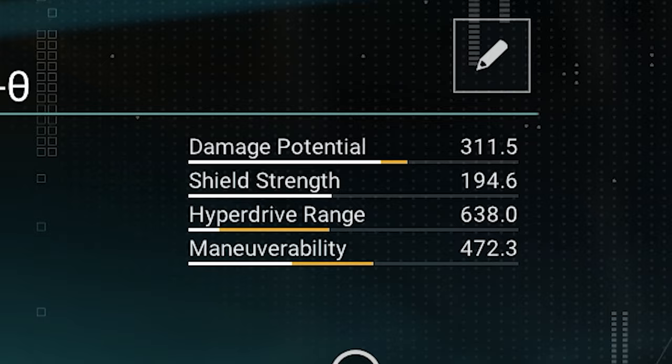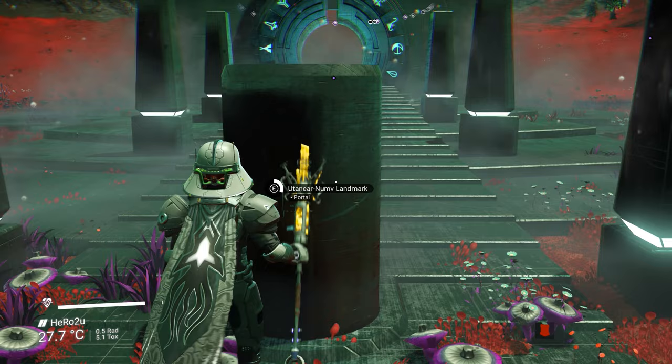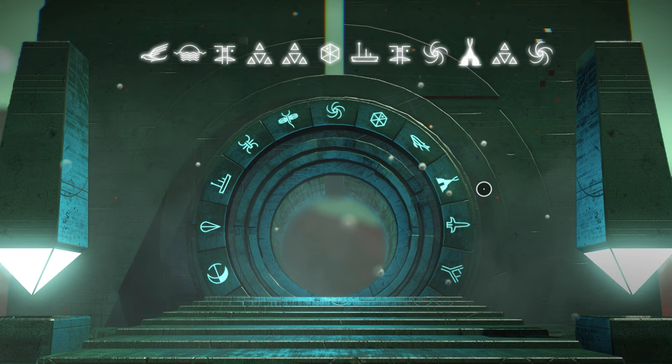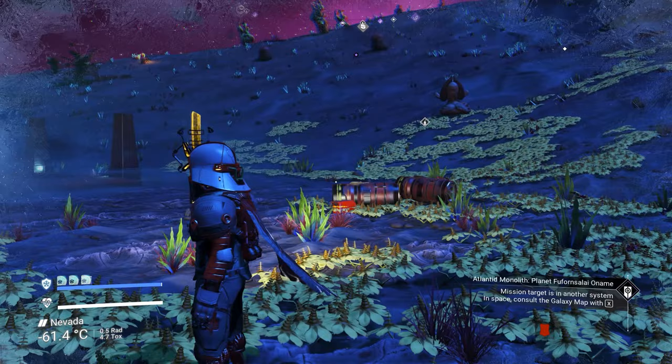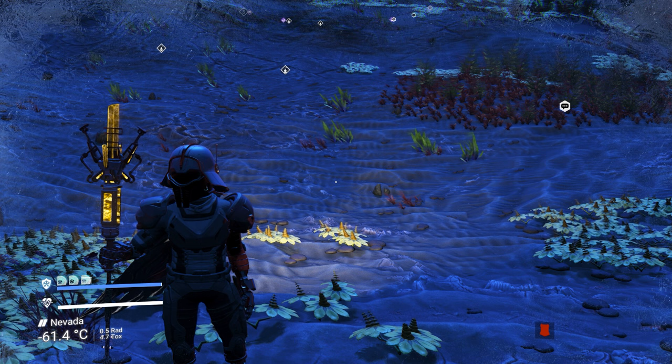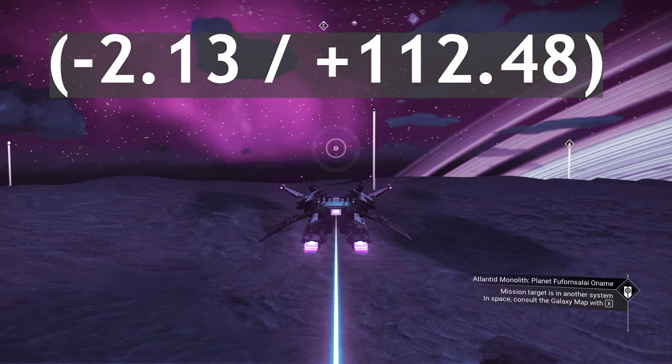The next sentinel ship is gonna be white and black color, square four supercharged. Make sure to take a screenshot of this glyph after I finish. You will land on an abandoned planet — this location is gonna be a little bit difficult, because there are almost 2 million communication stations around. Follow the guide carefully. To get this ship, we need to go to minus 2.13, plus 112.48.